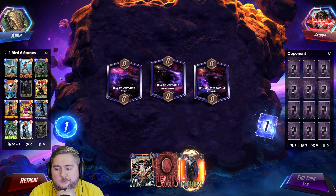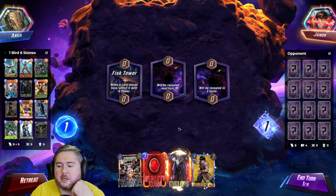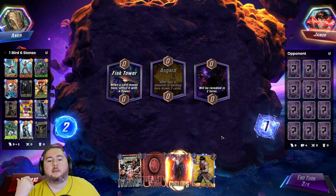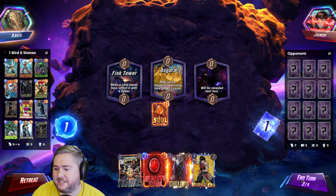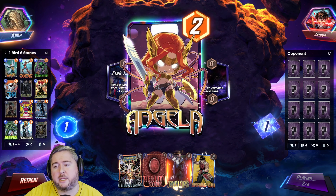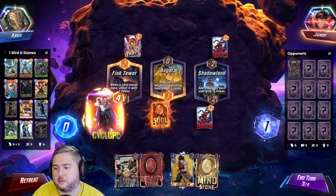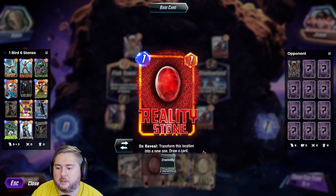Mockingbird. No Magneto — I love this location with Magneto. They might have Magneto, so it might be a good idea to play our Cyclops into the Fisk Tower. Or Hope Summers — if we even have it in the deck, have I drawn it yet since I put it in? I don't think I have. Not playing into Asgard. Are they going to play Bishop next turn? That makes me just want to play this here because I still have another turn to play into this or just delete it with Reality.